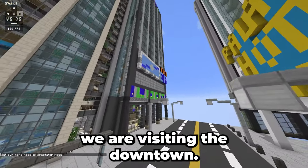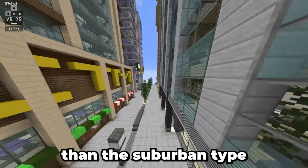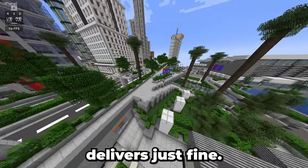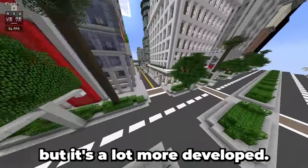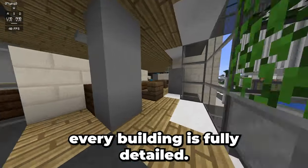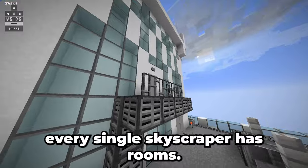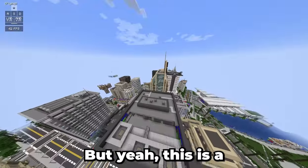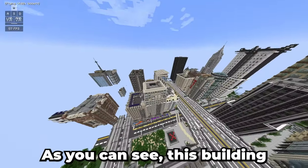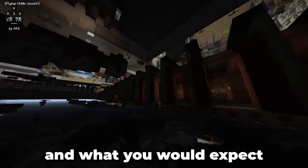Last but not least, we are visiting the downtown. The downtown should be a little bit less developed than an actual full-blown city, but more developed than the suburban-type places we visited. As you can see, it delivers just fine — there are still good amounts of greenery, but it's a lot more developed. There are a lot of high-rises, and every street, every alleyway, every building is fully detailed. Every floor and room of the skyscrapers are made very well. Every single skyscraper has rooms. Some buildings have helicopter landing spots. This building seems a little bit more industrial — on the ceiling there are air vents and what you would expect from a normal skyscraper.